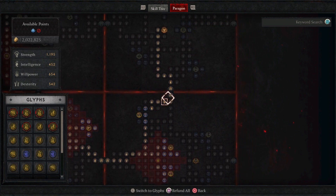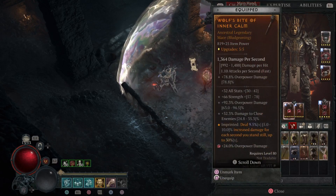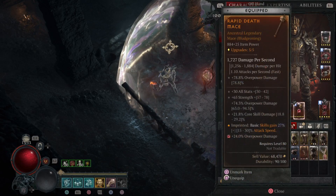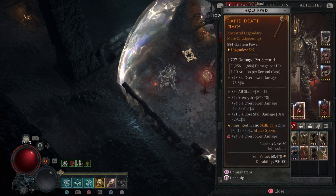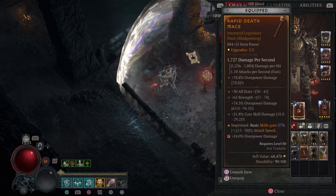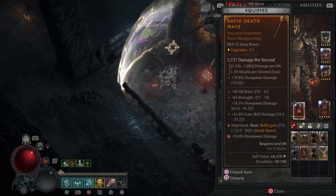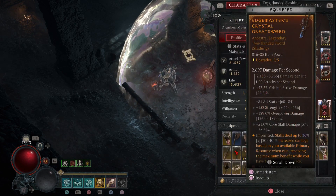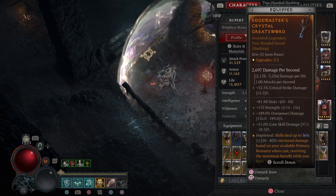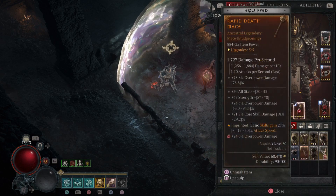We use might, and I pathed up to get blood rage. On the weapons right now I have all stats, strength, and overpower core — I want that to be core damage but it's close. You could also replace core damage with damage while berserking. They're both really great — damage while berserking is better because it gives you more times damage multiplier. Other than that I'm pretty fine with these stats as they are.